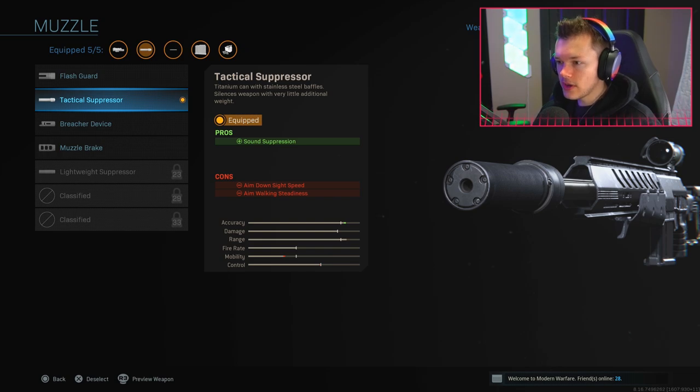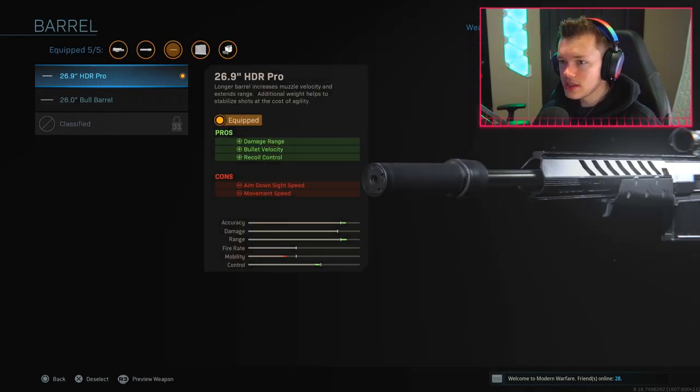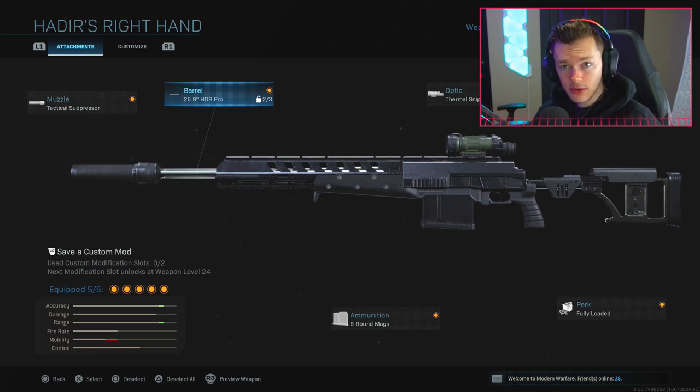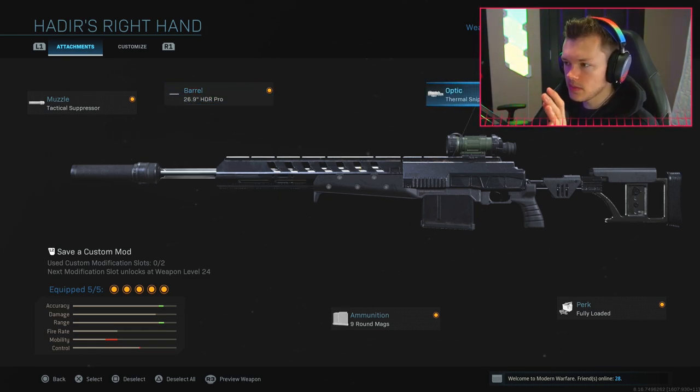Obviously we want the sound suppression - it will take a little bit off our aim-down-sight speed and aim walking steadiness, but you're not really trying to quick scope anybody, you just want to stay off the radar. One of the other things you want on here is the 26.9 HDR Pro barrel because it increases your damage range, your bullet velocity, and helps with recoil control. It has a couple of cons, but ultimately we're trying to make sure we can get the most range out of our gun.